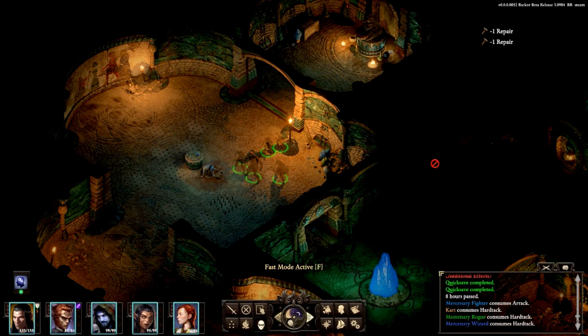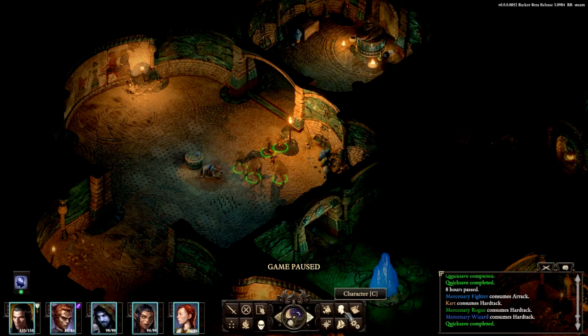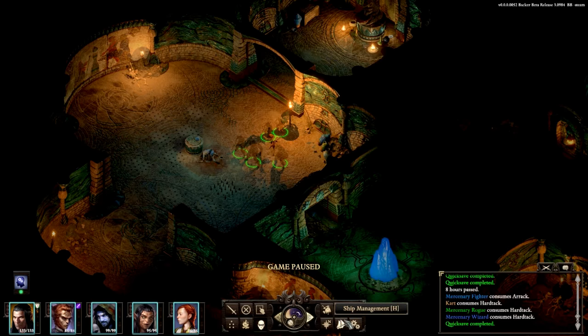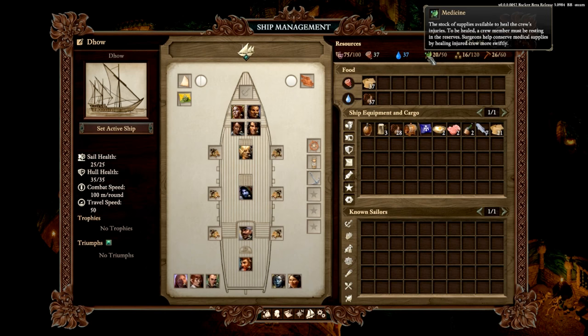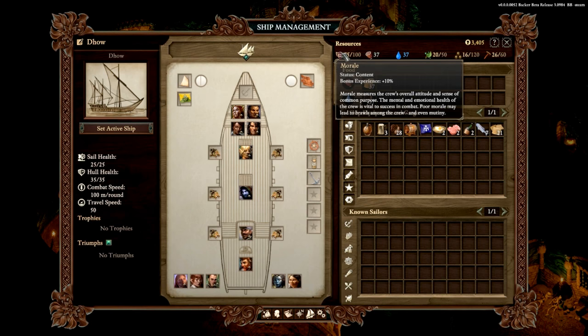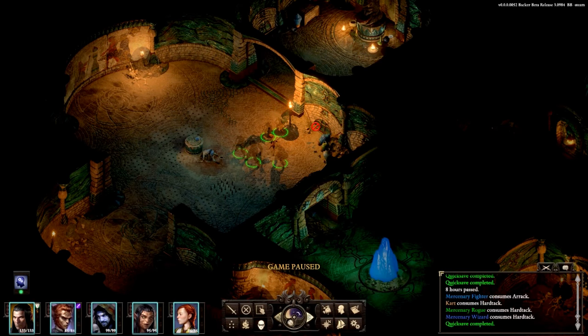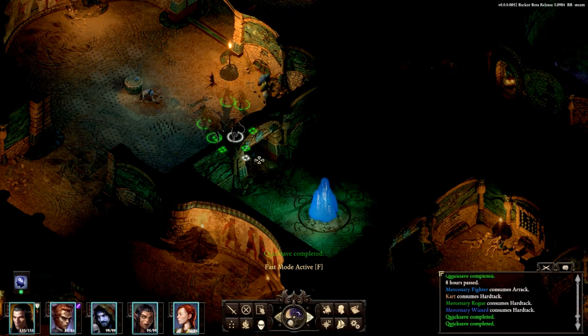Minus one repair times two. Let me check the ship — character journal, ship management. Where is our morale? Medicine, water — 75. We've got plenty of morale. Oh, and we get bonus XP! That might be something worth keeping in mind: get that morale up before we go exploring.